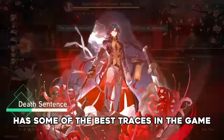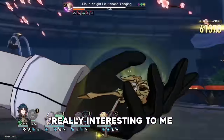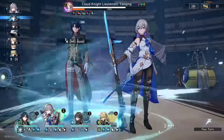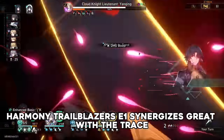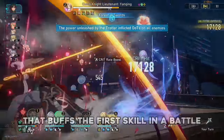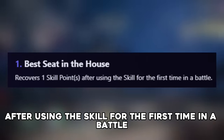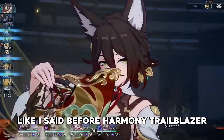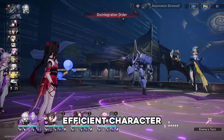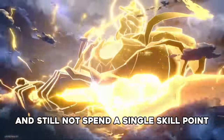Harmony Trailblazer has some of the best traces in the game, with each serving a big purpose in making their kit really interesting, but their Eidolons may even be better than the traces. Harmony Trailblazer's E1 synergizes great with the trace that buffs the first skill in a battle, as this Eidolon recovers a skill point after using the skill for the first time in a battle. Harmony Trailblazer can be played as an extremely skill point efficient character, with you being able to use the empowered skill and still not spend a single skill point.